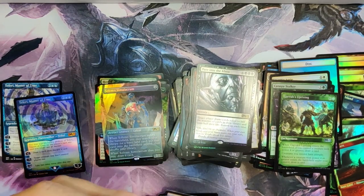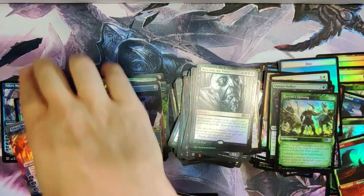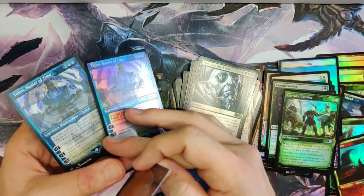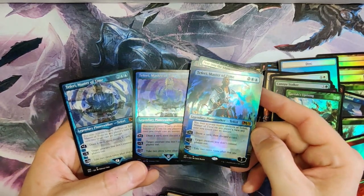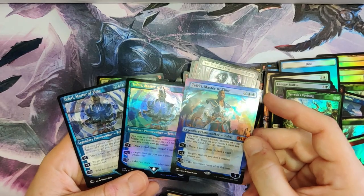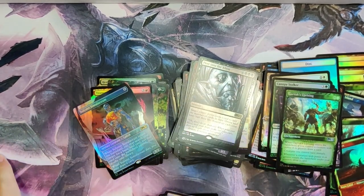Did we get three different Teferis? We got Teferi Master of Time, Teferi Master of Time — we are all different! We got three different versions — a regular, a foil, and a box topper! I'm guessing this guy's got to be close to $100 right now off the gate. Wow, very nice. I think we should sell the big one.